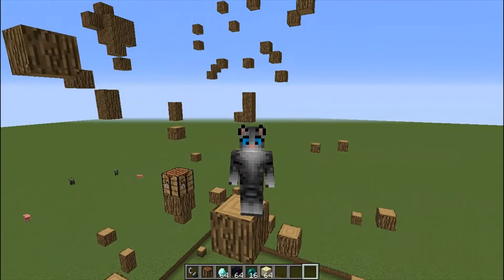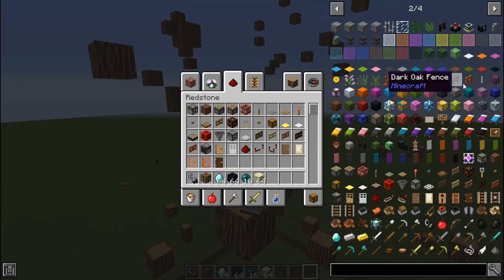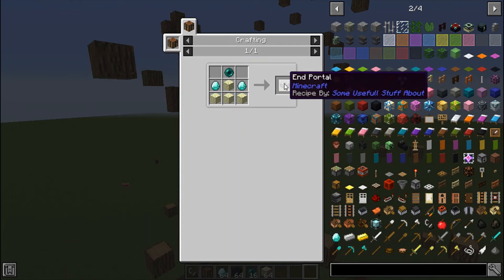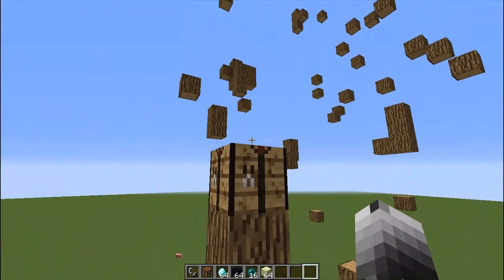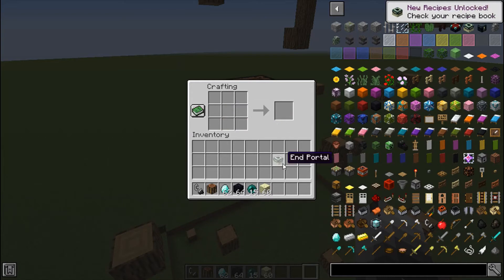But the least popular mod — I'll give you a show of what it does. The least popular mod is called the Some Useful Stuff About mod. As you can probably tell already by the fact that I opened up an End Portal Frame recipe, it adds some recipes for items that can't normally be crafted. You can make items that you couldn't make before. For example, an End Portal Frame uses End Stone, Diamonds, and Eye of Ender. And you can craft it like that — you've got your own End Portal Frame.